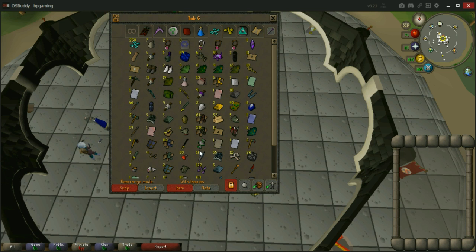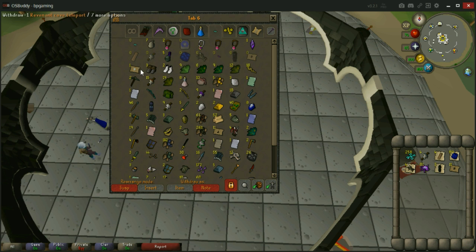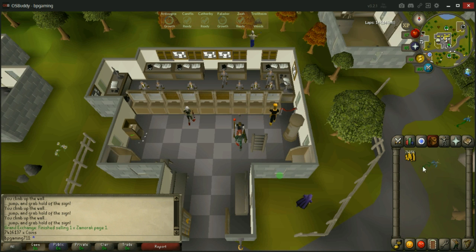I'm going to put all this in the GE and see where we end up. After selling off that huge loot tab, we finish with 7,416,137 coins. That is awesome — I was building that up for a couple of weeks just doing a bunch of clue scrolls, slayer, some lava dragons, dagganoth rex, just a whole bunch of stuff.